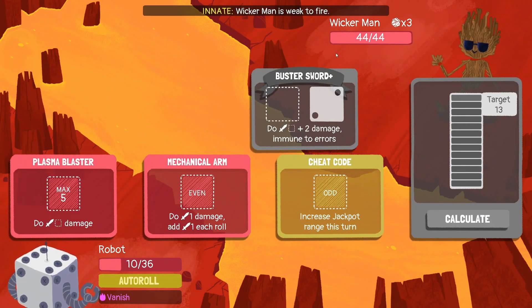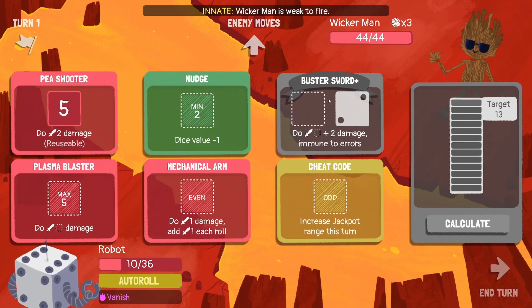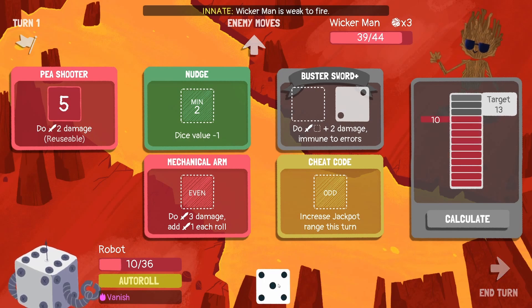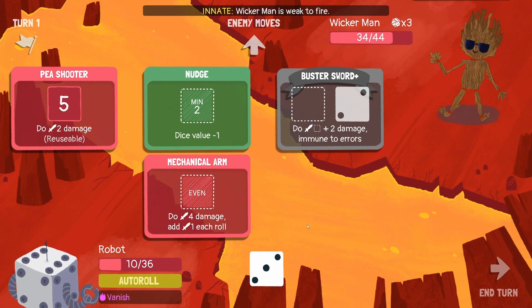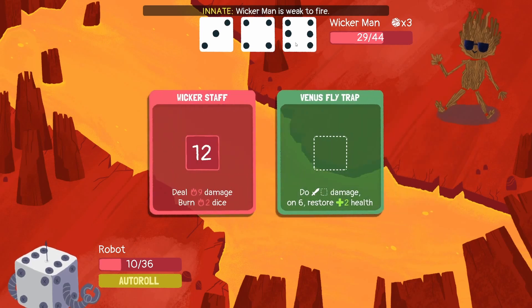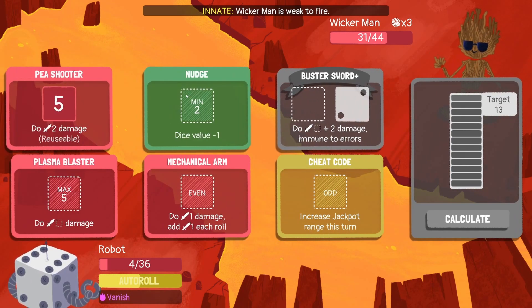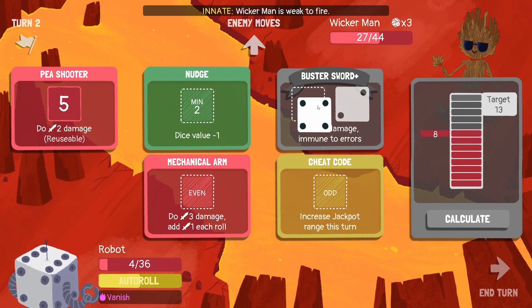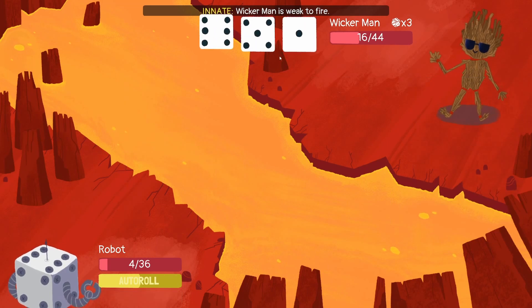He's weak to fire but we don't have any fire, and he's got 44 health. He can do nine damage - he can absolutely kill us. Life regeneration - another five, get the jackpot please! Thank you. I'm gonna go for damage - I need to just kill him really fast, that's the only way. But he's got - oh my god. He's gonna kill us next turn absolutely unless we get really lucky. Another four - terrible. Use the mechanical arm and there we go, we are done. We need more than we have.